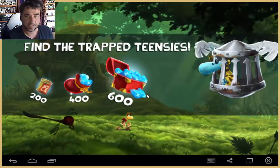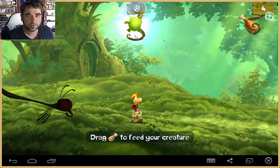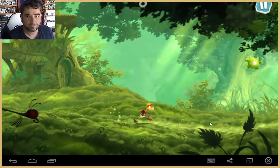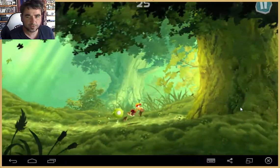Find the trap teensy — same as last time but we're in a more lush world this time, so we need to bring our chicken across. Oh, we fed him — you want some more buddy? What's this mosquito doing? Oh what's going on — you've got like a laser beam of light!